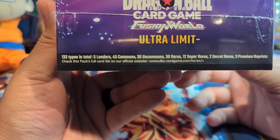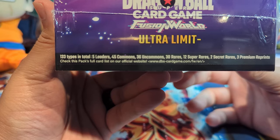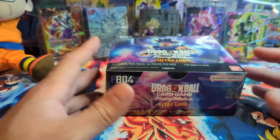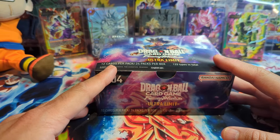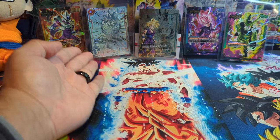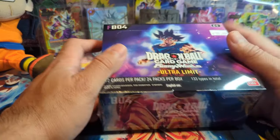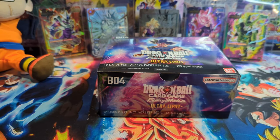This set has 133 different card types in total: five leaders, 45 commons, 36 uncommons, 30 rares, 12 super rares, two secret rares, and three premium reprints — which look really sick if you haven't seen those. We're always chasing the god rare. We'll see if we can pull that. We already have one in the back here. This set has some really cool cards in it; hopefully we can pull some of the ones I'm chasing.